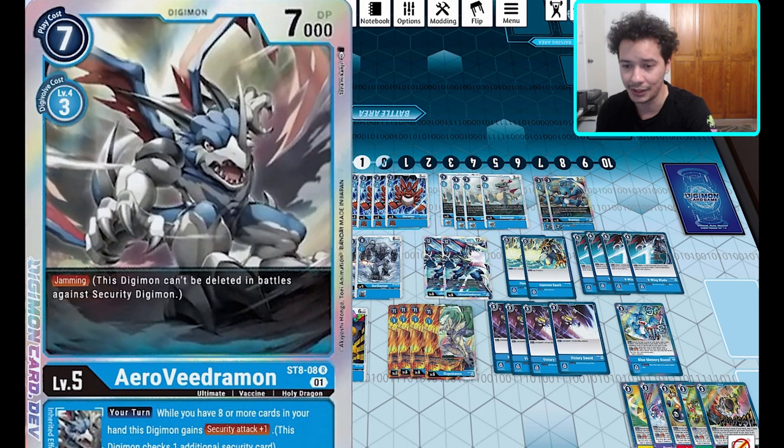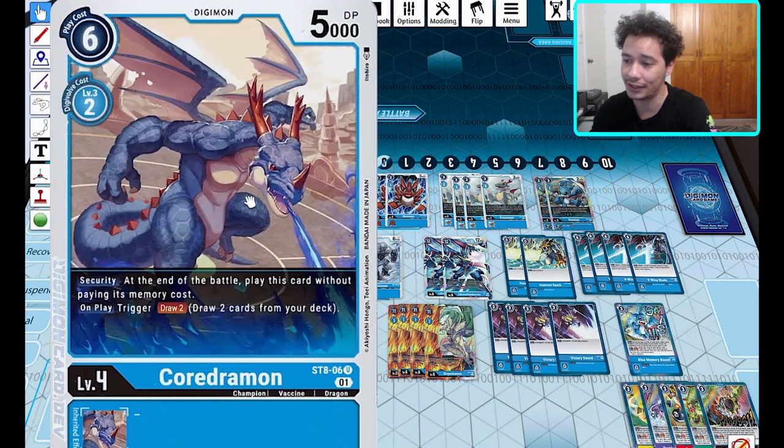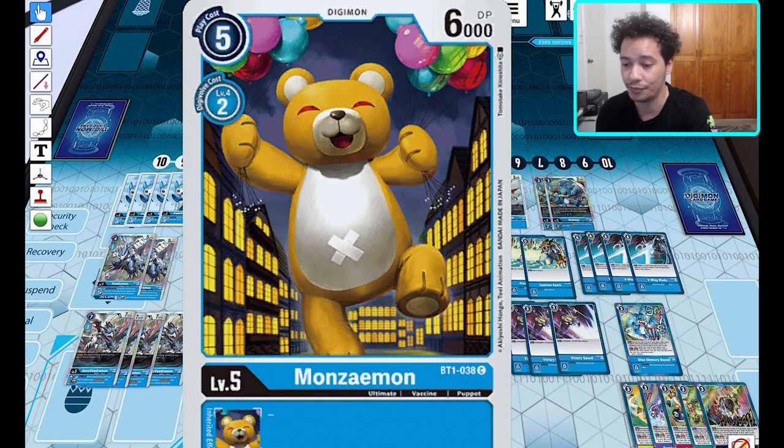For ultimates, AeroVdramon will have Jamming — a pretty common keyword in blue, nice to see — plus the inherent effect where if you have eight or more cards in hand, it gives its evolution plus one security. We've also got a level five blocker, which is quite rare. Most blockers are level four at 5K or 6K, so it's cool to see a level five blocker with 7K. It's also searchable off the Dracomon effect.